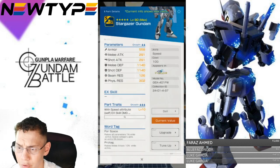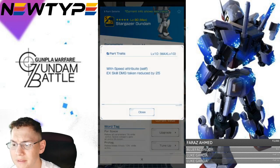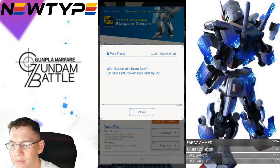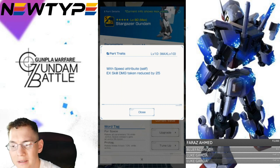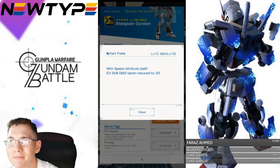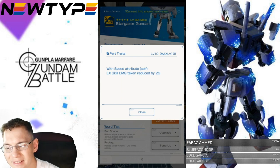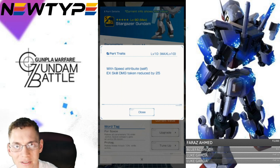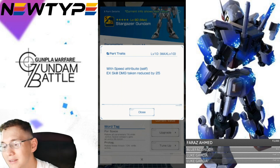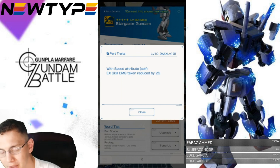Taking a look at the legs: they have some really good defenses. The trait with speed attribute is self exo damage taken reduced by 25%. But I'm probably going to be dealing well over 60k-plus damage in one hit, so that 25% reduction isn't doing anything meaningful. I personally believe this is a horrible trait and not worth it.